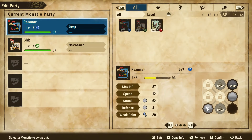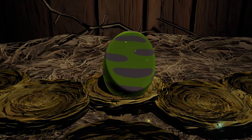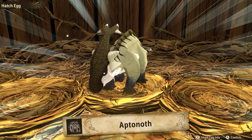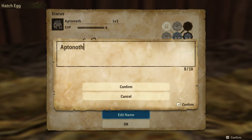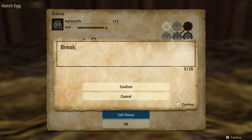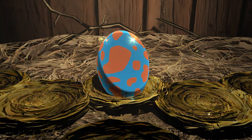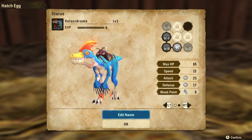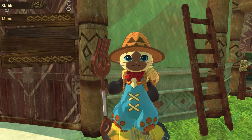Also, let's hatch the other two. Why not? Humble herbivore — I see no reason why we can't do this. Aftonoth. Pretty nice. I'm gonna name you Breakfast. Then we're gonna name this one — it's probably just gonna be a Velocidrum. I'll probably get rid of that one. I have no need for it.